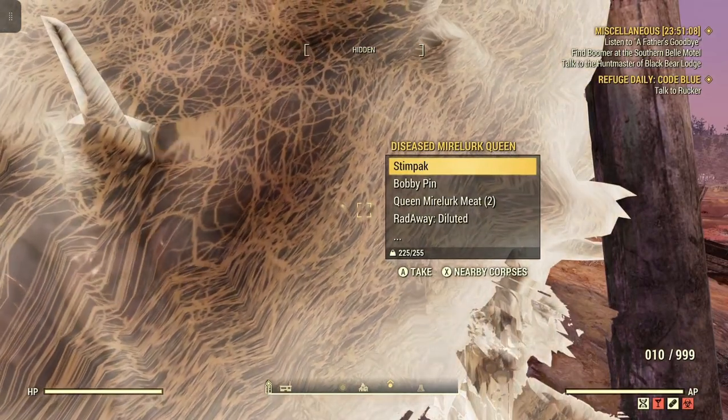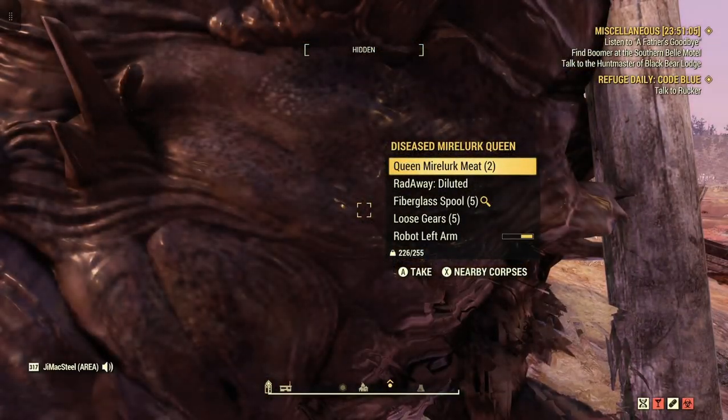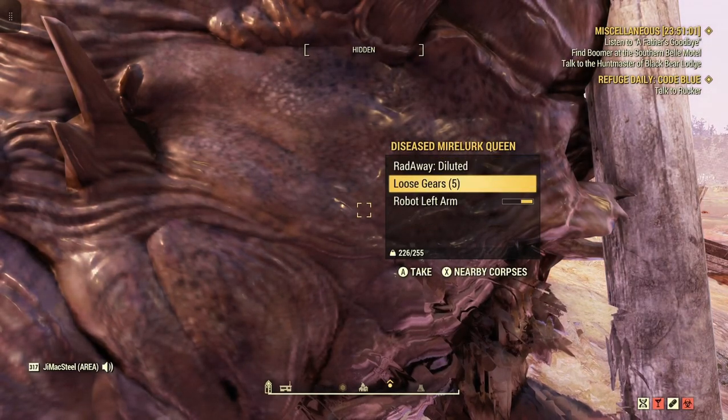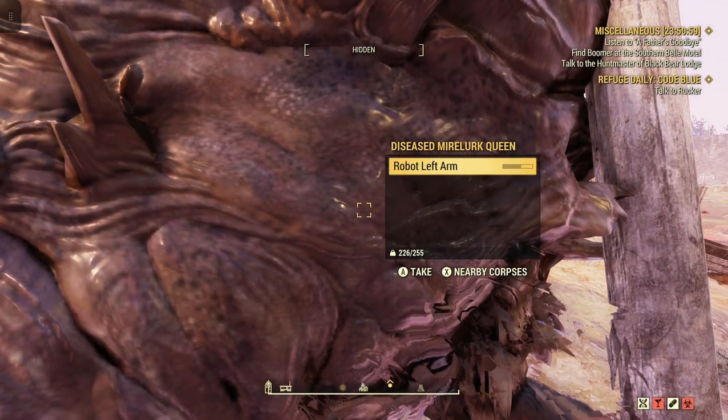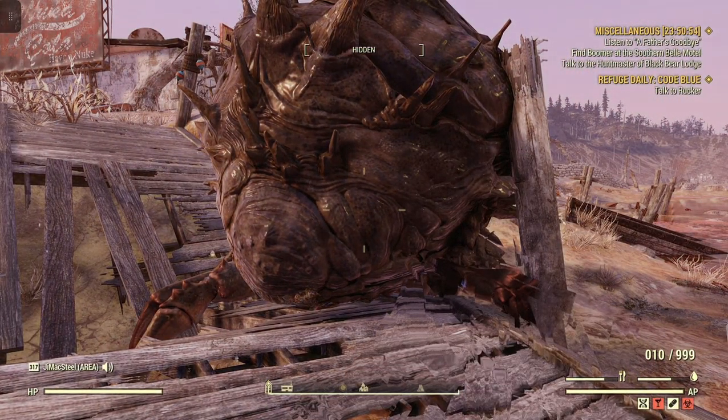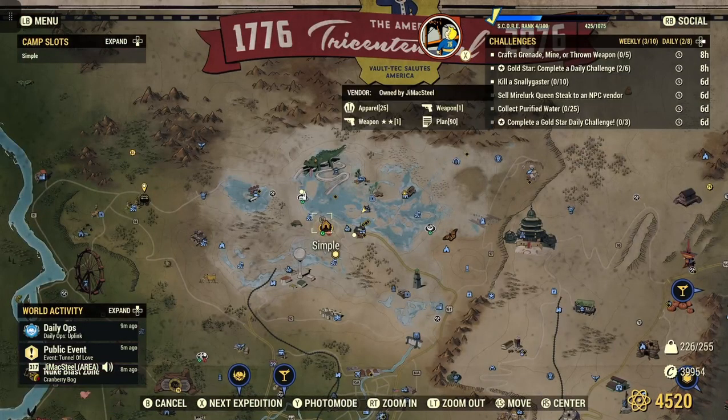So I already had killed this one. We'll grab the Queen Myelurk meat, plus some other stuff. So now that we have the meat, we'll have to go cook it. Let's go to my camp, which is fairly close.